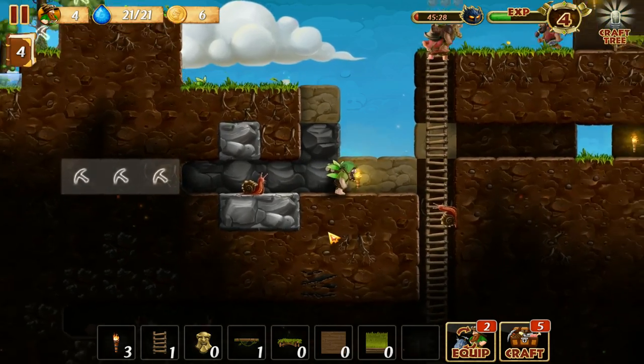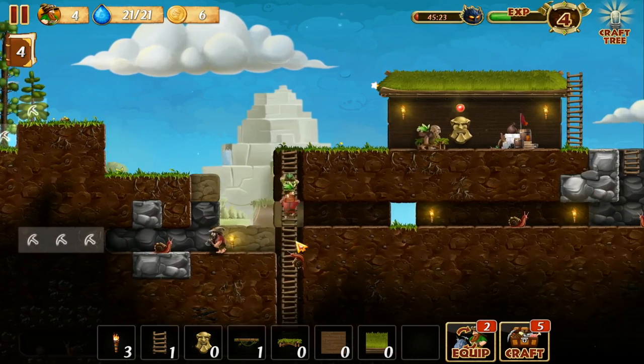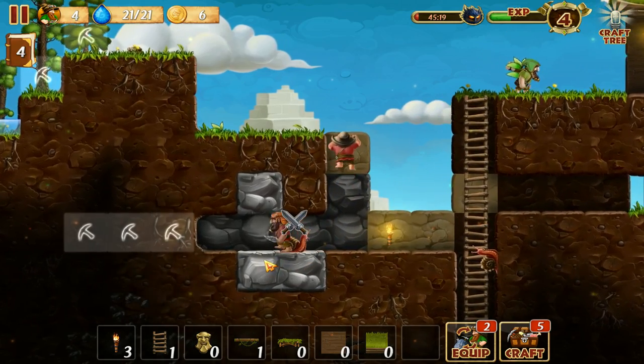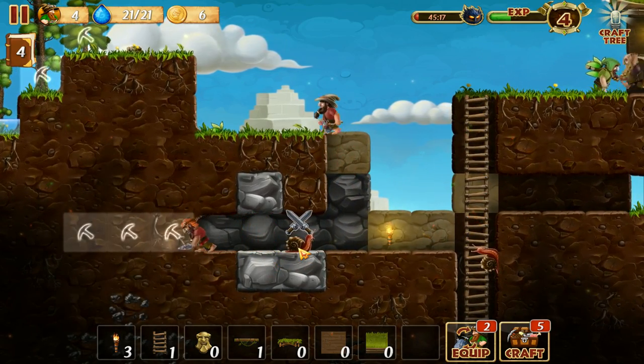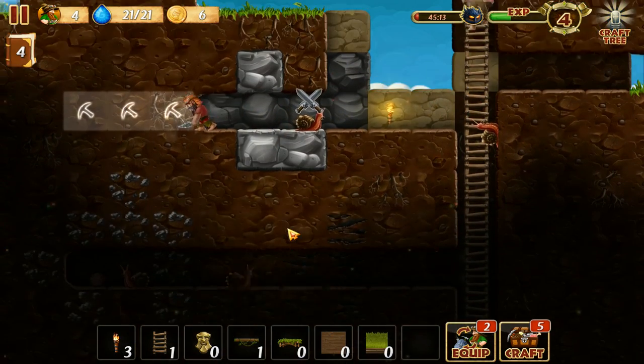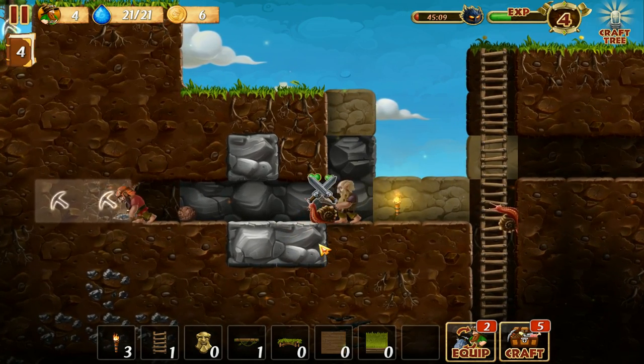Of course, you have some mobs that you want to fight. There's day and night time — in the night, more monsters come that you have to fight. For now there's like this little snail that doesn't do anything, but I can kill it regardless because it's a snail. It deserves to die. Well, it absolutely doesn't — but we're still going to punch it to death.